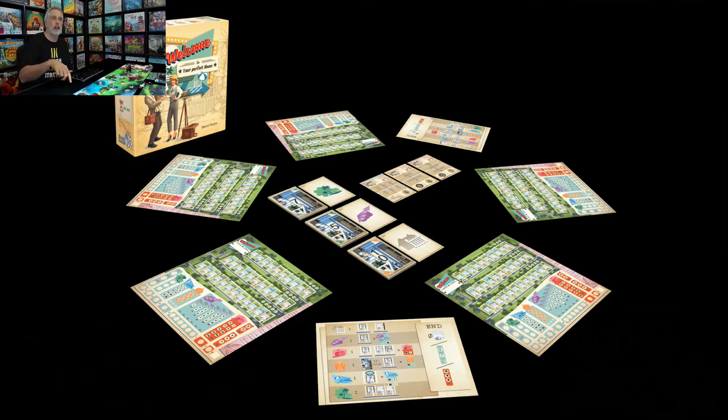The number represents another house you're going to build in the suburb, and you have to build the houses from west to east in ascending numbers, just like a regular street — you can't have houses numbered 1, 5, 2, 3, 4. They've got to climb. So you're picking the number that'll work best for what you've already built, but you're also picking the power that is entangled with that card.